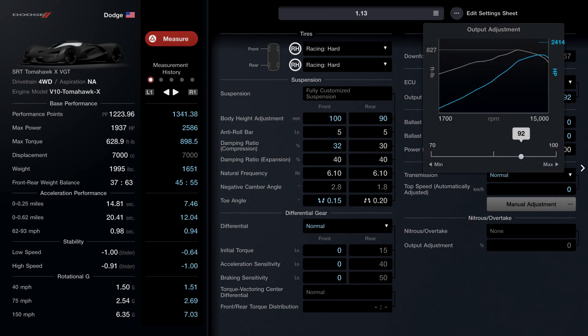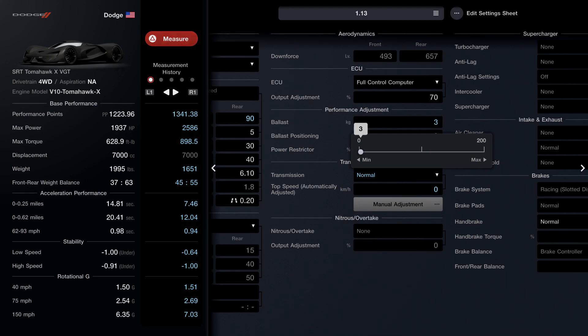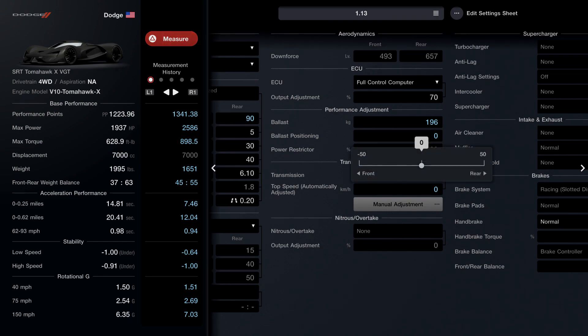From here, come on over to the aerodynamic settings. First thing we're gonna do is change the ECU down to 70. Make sure you guys follow exactly what I'm doing in this order. Once you guys change the ECU down to 70, go and change the ballast to 196.